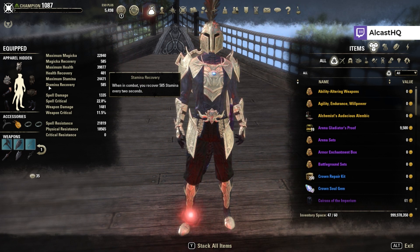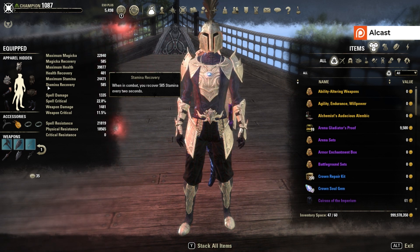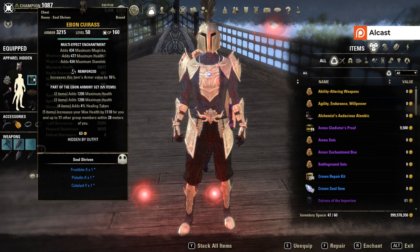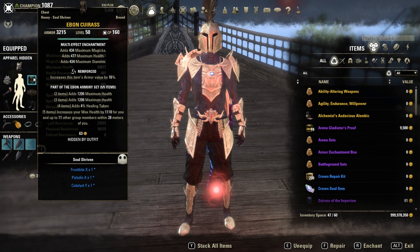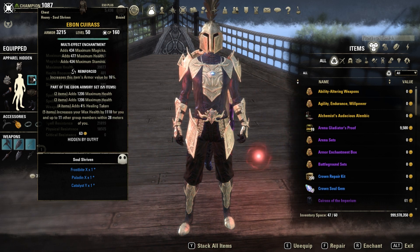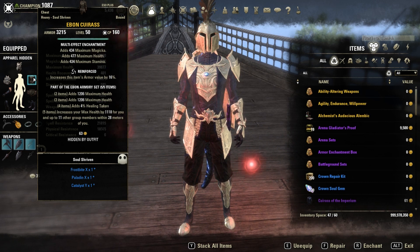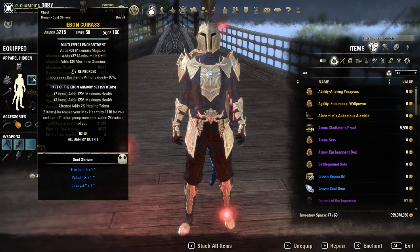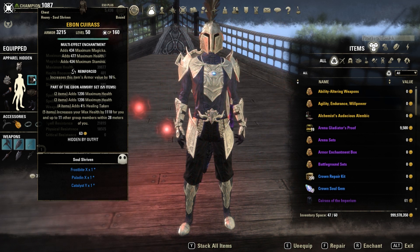My website is always more up to date — I have an update log there. Now, what sets do we use? The number one go-to set, as always, is Ebon Armory. It has really nice two and three piece bonuses, and the five piece increases your max health by 1,118 for you and up to 11 other group members within 28 meters. It's a really nice support set and should be in every group, as it helps damage dealers and healers with low health die less.